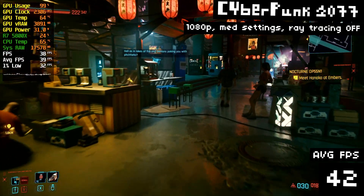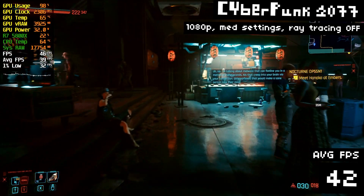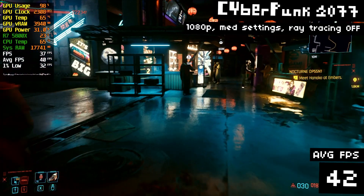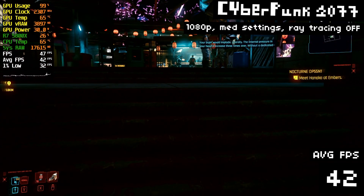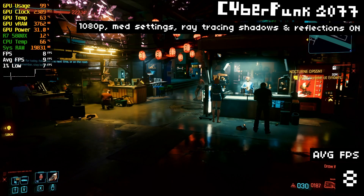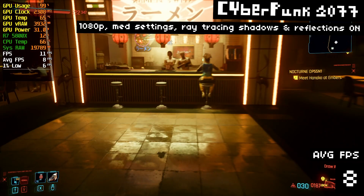Okay, on to the main event — Cyberpunk 2077. Our primary goal: the most extreme ray tracing task in the most demanding game, and we'll see if we can make this GPU explode. Maxed-out settings with psycho ray tracing, down at 720p with the FSR 2.1 mod. Will it be playable? For baseline, running at 1080p with medium settings and no ray tracing, we get an average of 42 FPS — not bad, not great, but not bad. This is the most demanding game known to mankind, so credit where it's due — we're running with settings that don't look terrible and it's actually playable. Let's turn on those ray-traced shadows and reflections — and yikes. 8 FPS doesn't feel good or play well at all, but at least it looks pretty good. Those ray-traced reflections are pretty nice, so maybe for taking screenshots you'd want to play like this, but obviously you'd never actually want to play the game like this.